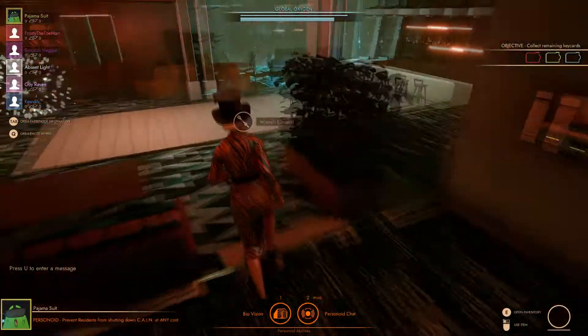Oxygen acts as a timer for each level and is shown by the bar at the top of the screen. Each area has its own oxygen supply that is shared among all the residents. Personoids do not need oxygen and will win if they are alive when the oxygen runs out. Residents can hold up to three oxygen canisters they find around the map and can insert them into oxygen stations to refill the global supply. There are also oxygen generators in fixed locations around the map which will add a large amount of oxygen to the supply, prevent the generator from being sabotaged, and increase the total amount of oxygen the area can hold.